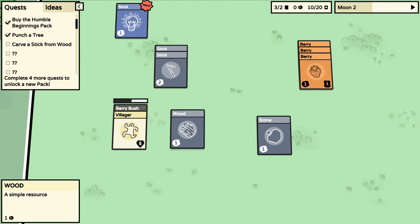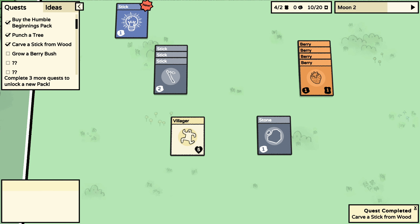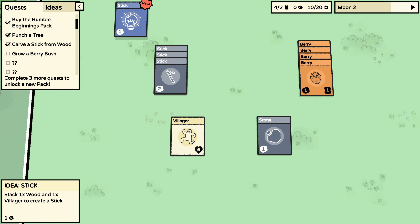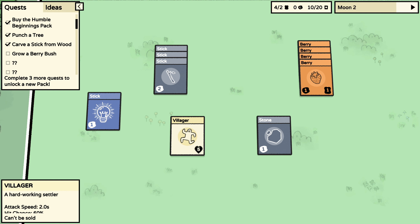I'm supposed to get a stick from wood. I'll stack more berries. Another berry perch — and then the bush is gone. What happens if I put you on top of here? Hey, it's creating a stick! It tells me what I'm doing — that's cool.